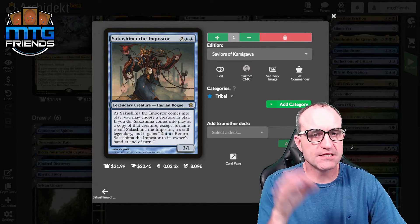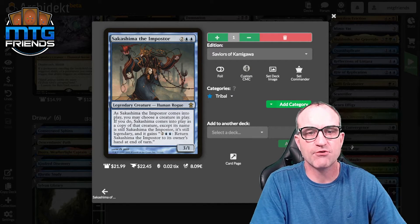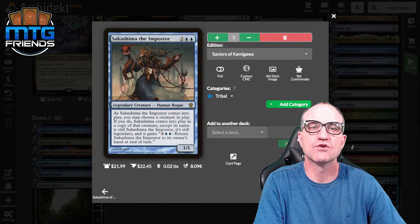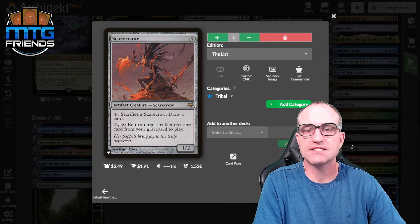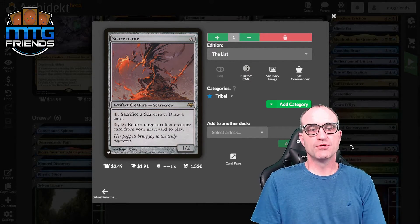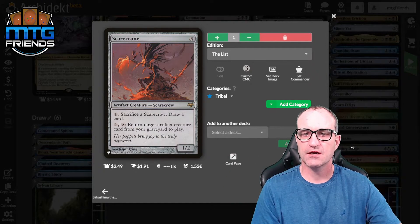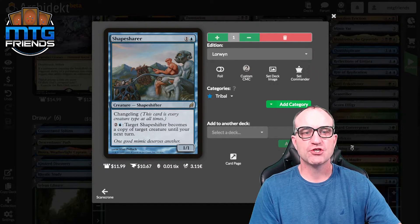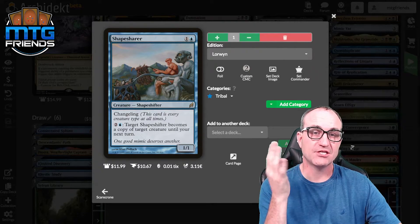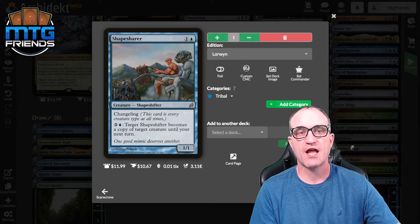Sakashima the Imposter for four — it comes into play as a copy of any creature, except its name is still Sakashima the Imposter, it's still legendary, and for four mana it returns to its owner's hand at end of turn. Scarecrown for three — one of the better scarecrows. Sacrifice to draw a card and return a target artifact creature card from a graveyard to play. Shape Sharer for two — changeling. Target shapeshifter becomes a copy of target creature until your next turn.